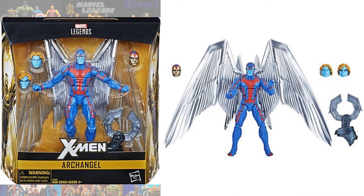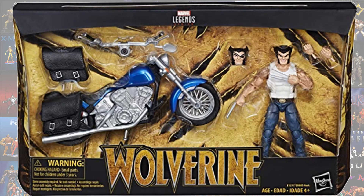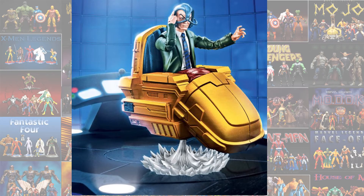There was a GameStop exclusive Archangel that had several heads and also the claw for the Apocalypse Build-A-Figure. We have the Amazon exclusive Days of Future Past with Wolverine and a Sentinel, which is pretty much a re-release of the Marvel Universe Sentinel. And then we have the Riders Wolverine, the Patch alternate head, and the Deadpool and Professor X set — Dog Pool, Squirrel Pool, and the Hover Chair.